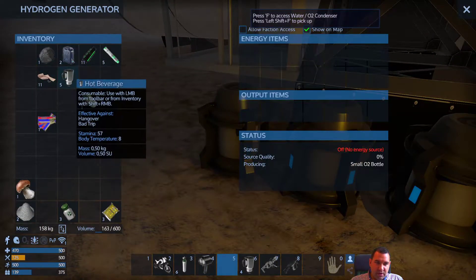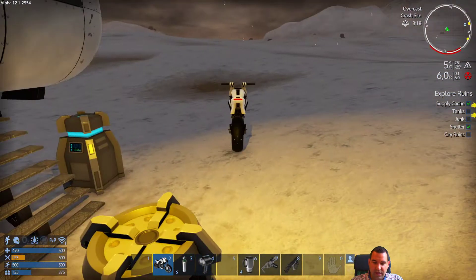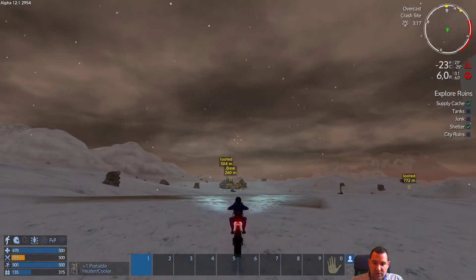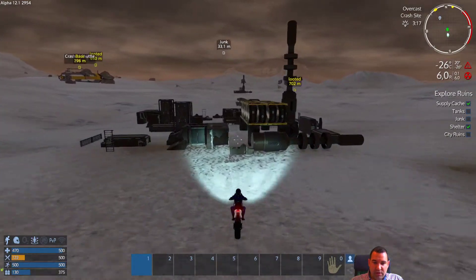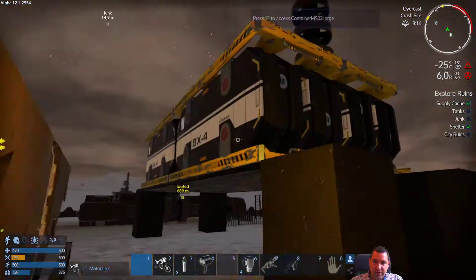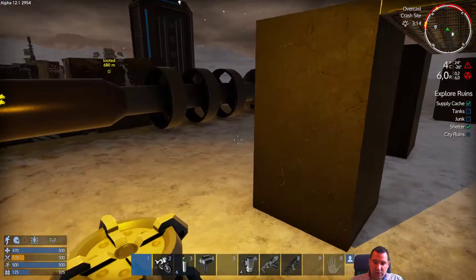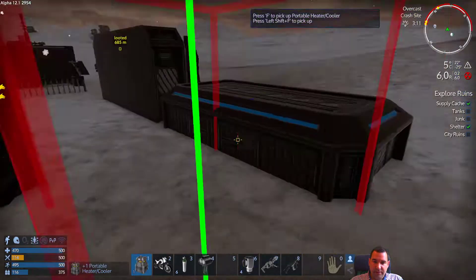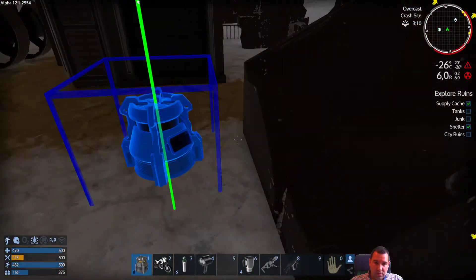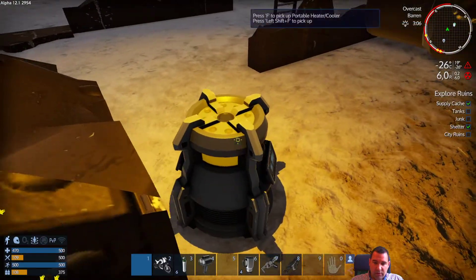I'm 90% sure we'll only need three O2 converters, not four, because you can also salvage oxygen from other POIs. We didn't finish looting this thing — I'm sure there's an emergency ration somewhere in here. Multi-charges, that's not too bad. Cobalt alloy. Electronics, that's nice too. Wow, there's a lot of stuff in here — we can't take it all, we're going to have to come back.